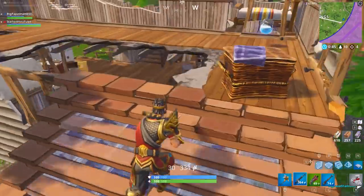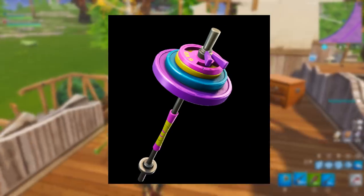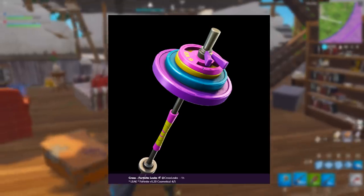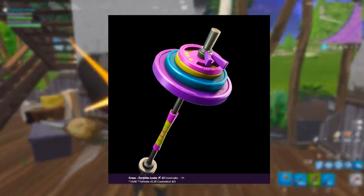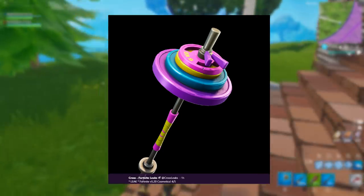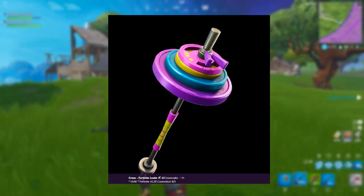Now moving on to all of the new pickaxes in the update. The first one is the Exercise pickaxe, obviously to go with the 70s gym characters. It's just a dumbbell with lots of weights on it so you can smack your opponents — that would seriously hurt. In terms of pickaxes, that one would probably knock someone out in one hit.